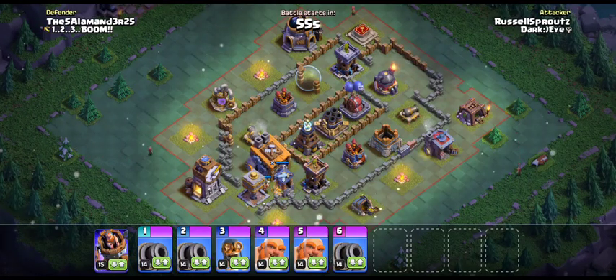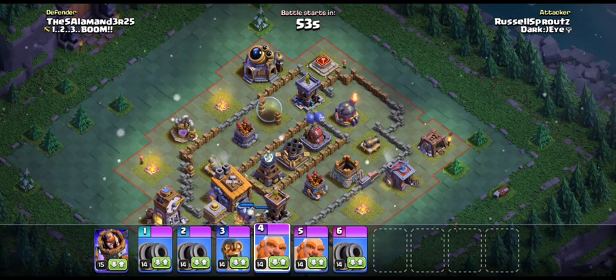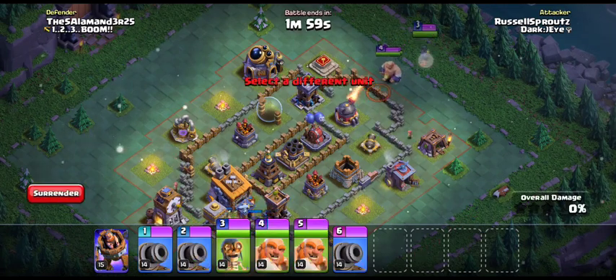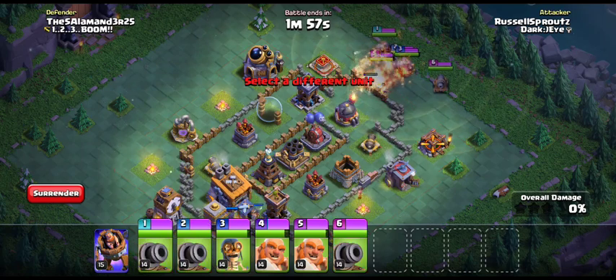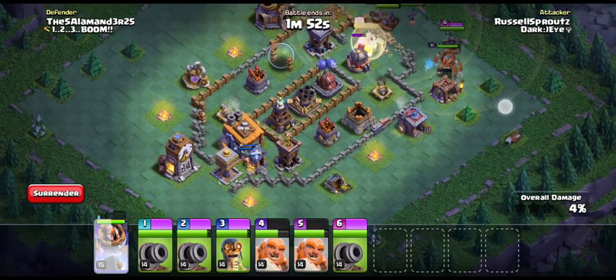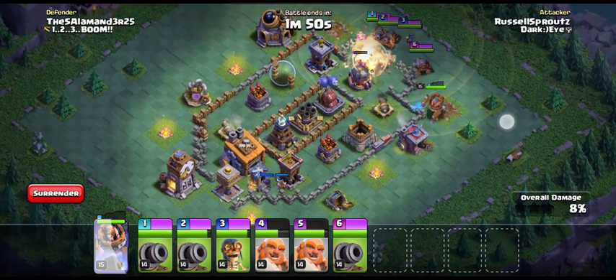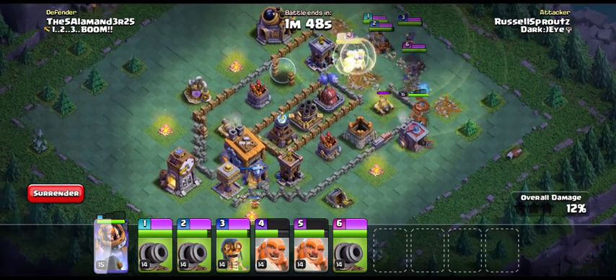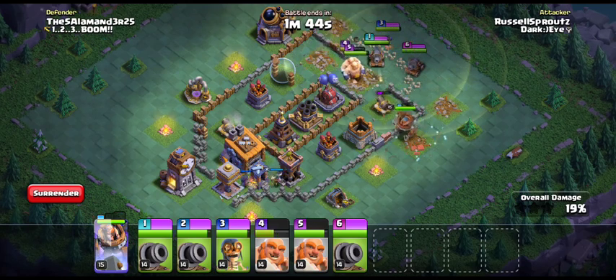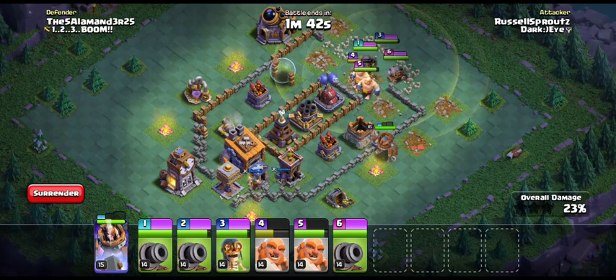Wow, this is a really good one. The mortars and air defense are upgrading right now. Let's just take out the flamers right now and then set it up, shield up already. Because the flamers can really take out the troops — they're flamethrowers if we don't play our cards right.